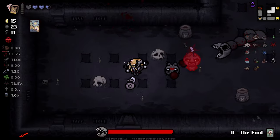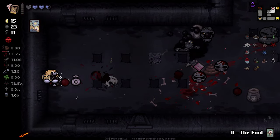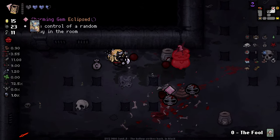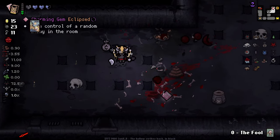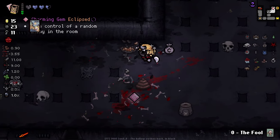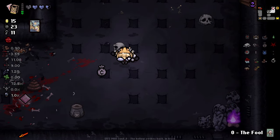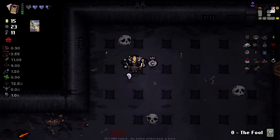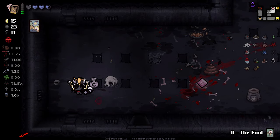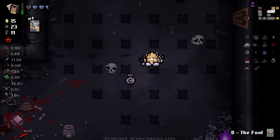Bull card - not sure what that is. Control - take control of a random enemy in the room. That's not super useful. We've got an empty heart somewhere in here though. There's an empty heart in this room somewhere but I don't know where it is because it's see-through. There it is - we got him.